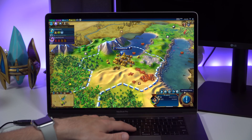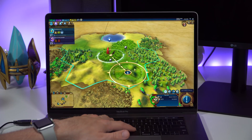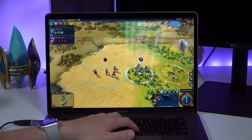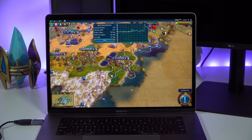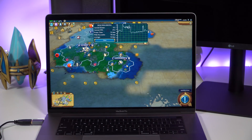Another well optimized game for the Mac is Civilization VI. Don't let the cartoony aesthetic fool you — this can be a very demanding game, especially as you reach the later parts and have thousands of different units, buildings, and actions taking place per turn. Civilization VI runs pretty well on the Mac at medium settings. The frame rate can get as high as 60 FPS in the early stages, but expect that to taper off to 30 to 45 FPS as civilizations advance and more units and structures appear on screen.